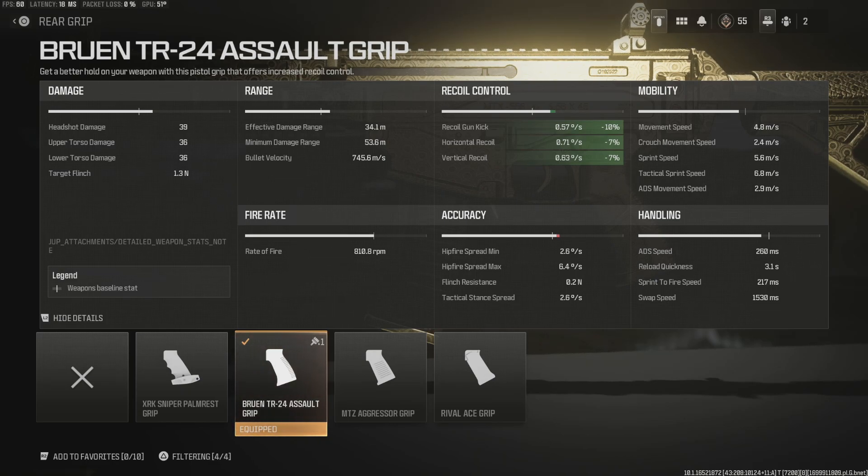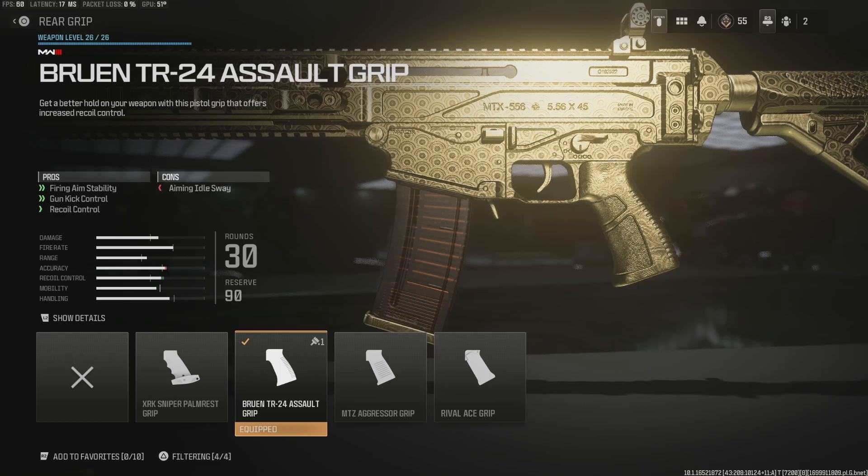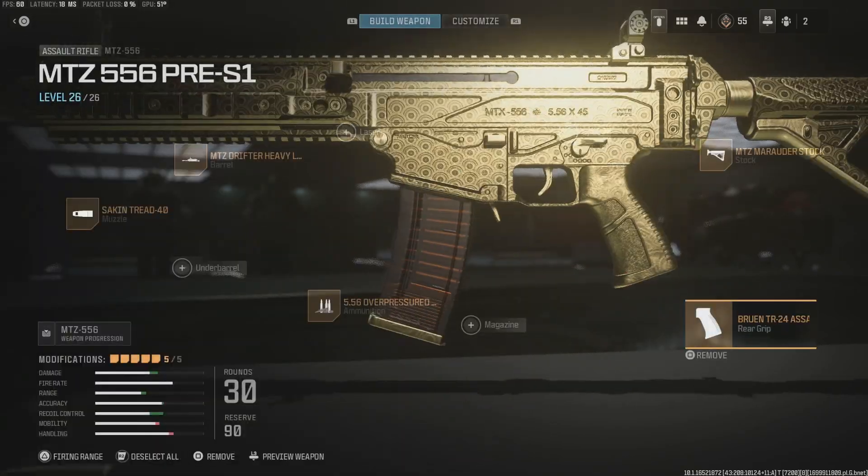For the assault grip, the Bruen TR24 Assault Grip, we have a recoil gun kick control of negative 10% and horizontal and vertical recoil at negative 7%. Again, very slight numbers, and when it comes to drawbacks there aren't really any at all, except for aiming idle sway.